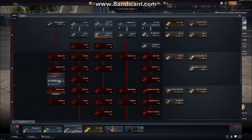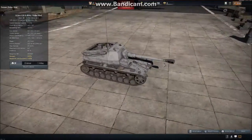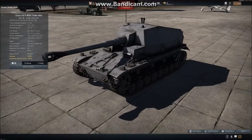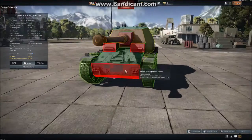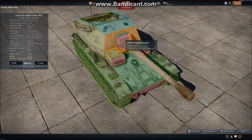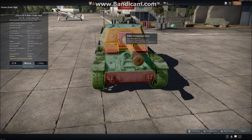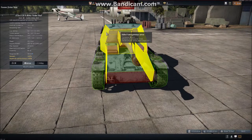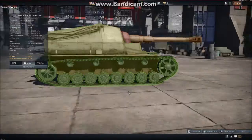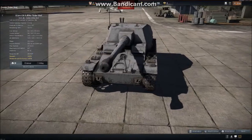So the Dickermax — which means 'Fat Max' in German — has the 10.5 centimeter K-18 cannon. Armor-wise, still only 50 millimeters, 12 millimeters on the top. The gun mantle is 30 millimeters only; up here 10 on the sides, 20. So nothing you're really going to be bouncing shots with. But it does have this great big 10.5 centimeter gun.